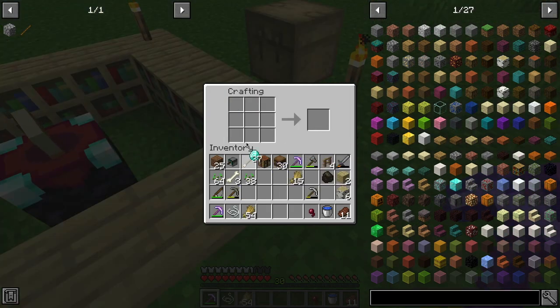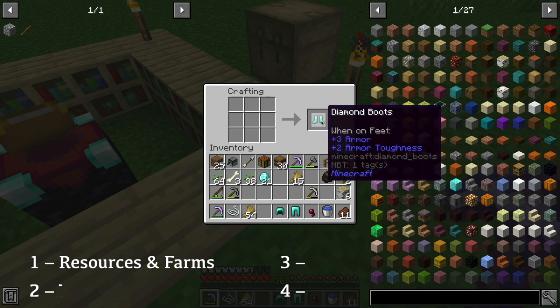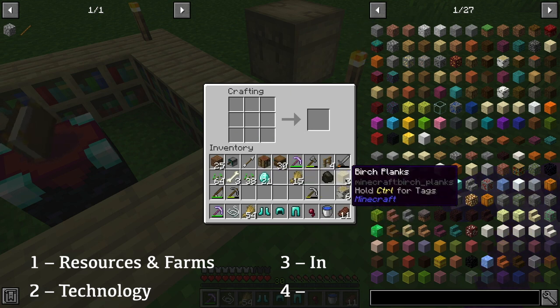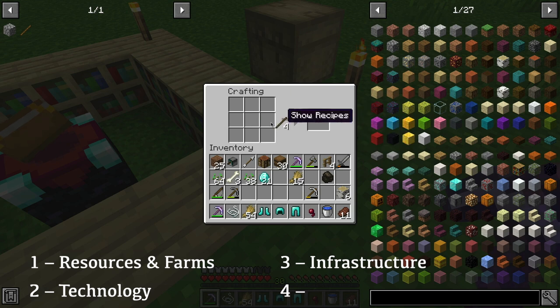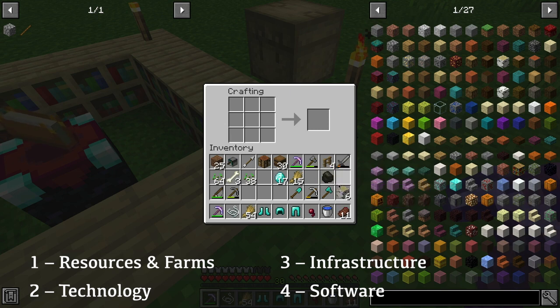Our new mid-game focus is now on teching up in accordance with the fourfold stratagem. Number one: automate collection of resources and build farms and mob farms. Number two: advance our technology by constructing more advanced machines and tools. Number three: lay down infrastructure for storage, processing, transportation, and power. Number four: develop our software — centralised control, live mapping, logging, and other advanced abstractions.